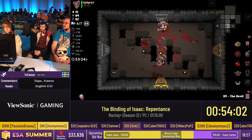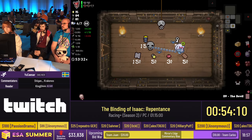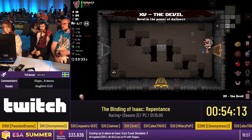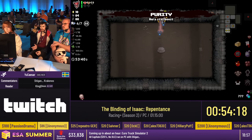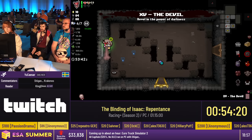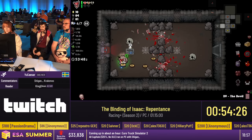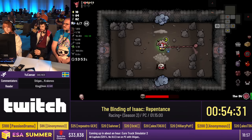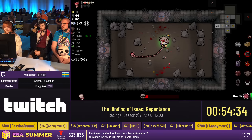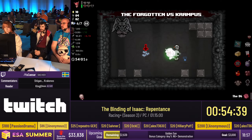1.5 speed is pretty good as we saw before, so now at 1.0 speed you can see it's pretty slow. It's very slow to navigate through the room and also harder to dodge. Oh — Gordon's Larry, nice! The run is safe. This run is gonna take a bit.